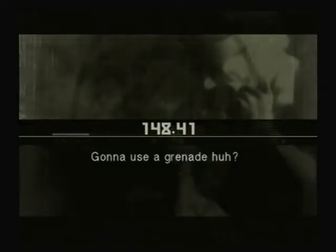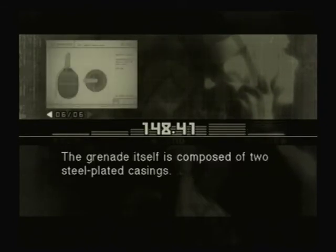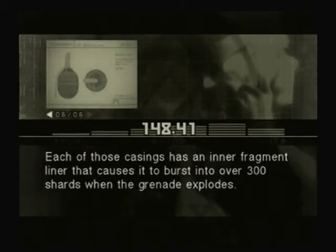Gonna use a grenade, huh? That's an RGD-5, the standard blast fragmentation grenade of the Soviet Army. The grenade itself is composed of two steel-plated casings. Each of those casings has an inner fragment liner that causes it to burst into over 300 shards when the grenade explodes.